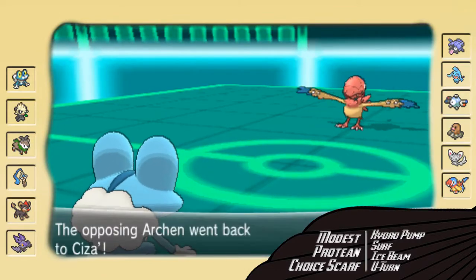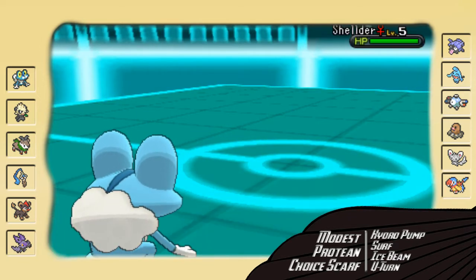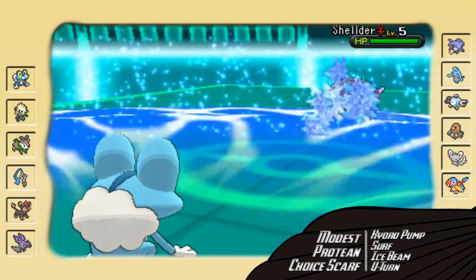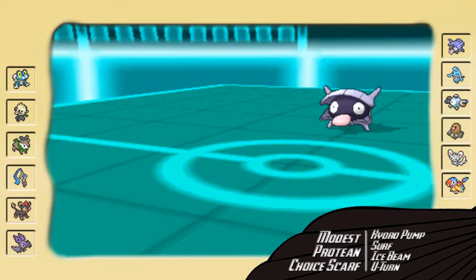I'm Scarfed too. I'm guessing he's running the 17 speed Jolly set. Because if he just went for Stone Edge, he would have flat knocked me out, and I'm so glad he didn't. I ended up going for Surf here because I knew that would knock it out or at least put it in defeatist range. He goes into his Shellder, which is not great for me because I know this thing is gonna try and Shell Smash on my face.